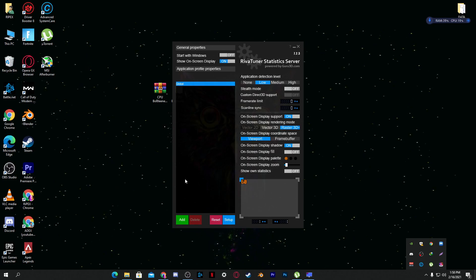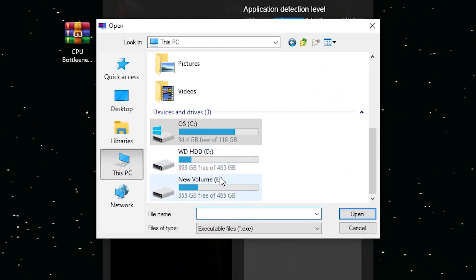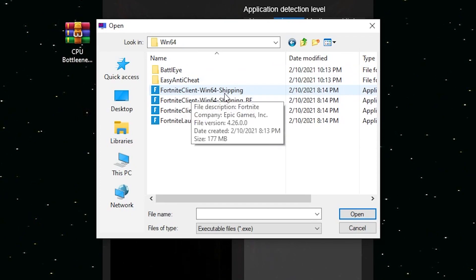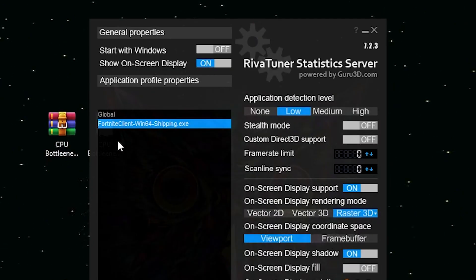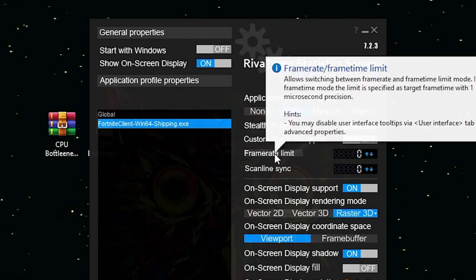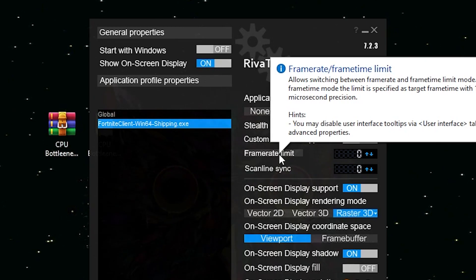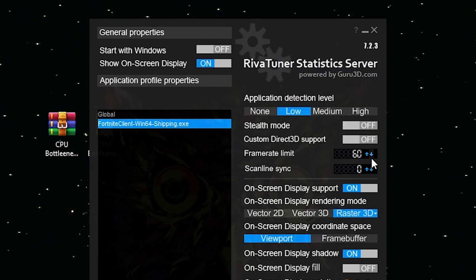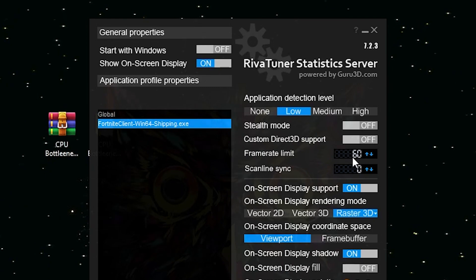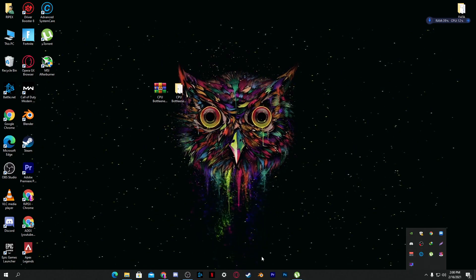Here is the RivaTuner Statistics Server interface. We're going to use some settings here. First, add the game you play — I'm adding Fortnite. Go to where your game is installed: Fortnite > FortniteGame > Binaries > Win64, and select the launcher file (FortniteClient-Win64-Shipping). Click Open. Now click the frame limit option — this setting helps control CPU bottleneck. If you have a low-end PC, set it to 60 FPS. If you have a good PC getting 150–200 FPS, set it to 120 FPS. Then minimize the software to the background.